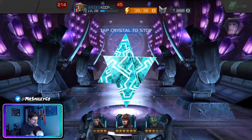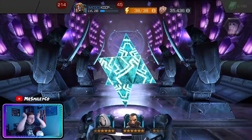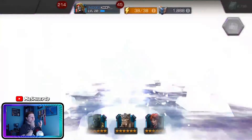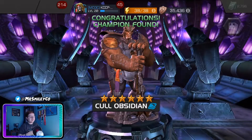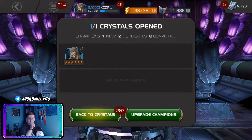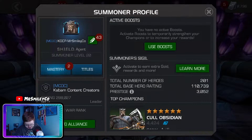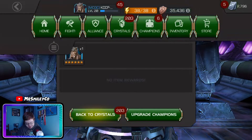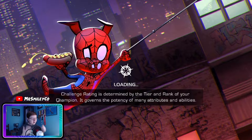Oh my god — and we've still got more to go! The second featured five star is going to be a Cull Obsidian. That's not too bad at all — Killmonger would have been nice but Cull Obsidian isn't bad. Look at this account — a level 20 account with two six stars including Omega Red and Cull Obsidian. I will not use these champions all that often but oh my god, that is insane.